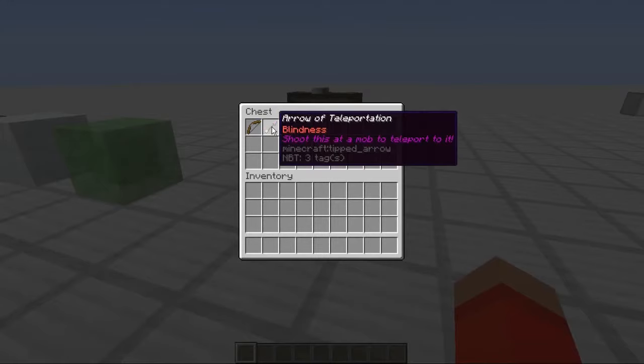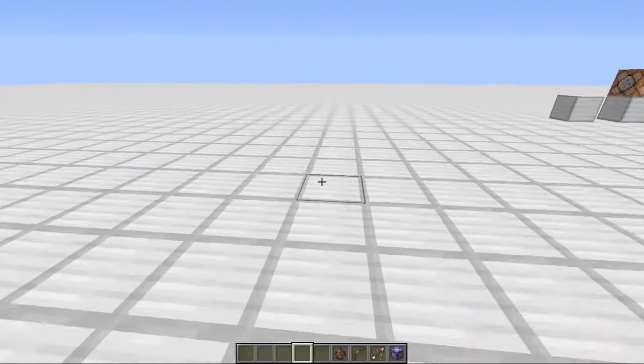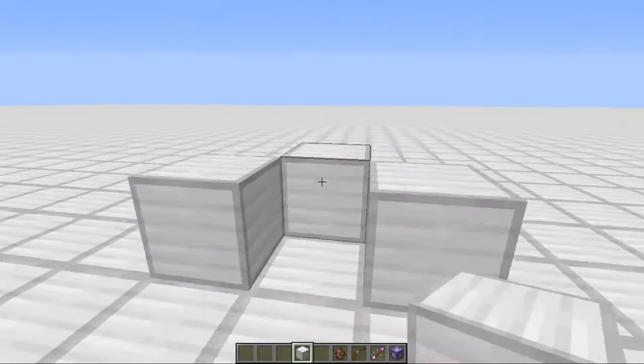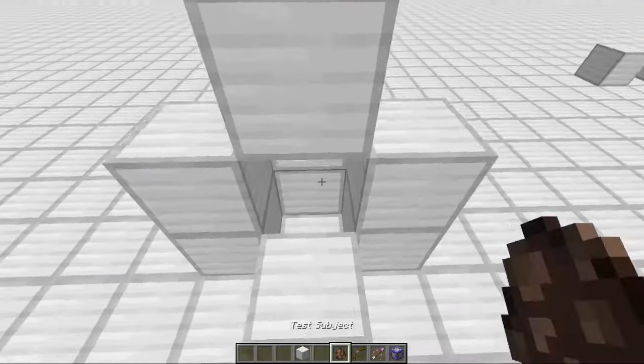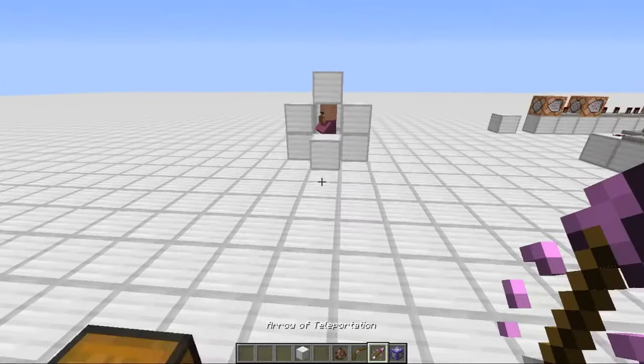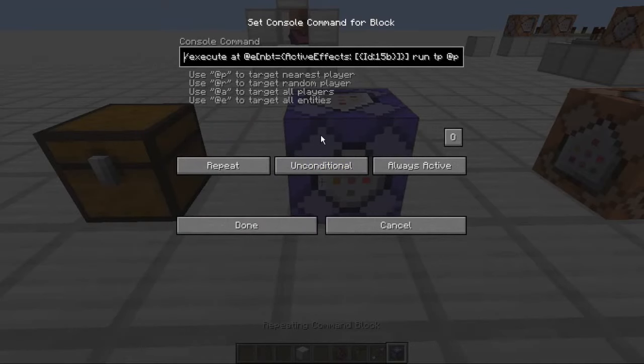Now we've got some interesting stuff — I kind of designed this myself. I call it the arrow of teleportation. We'll need a test subject for this. Let's just set up a containment chamber — there's our test subject. The way this works is I have this command running. It's actually a pretty long command. So it's slash execute at @e, and then it only works at entities that have the effect of blindness. And that's what my arrow actually is — it's just disguised to look like something else, and renamed.